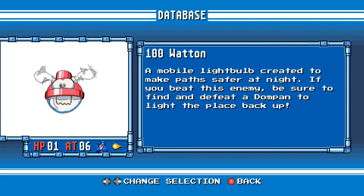100 Watton. A mobile light bulb created to make paths safer at night. If you beat this enemy, be sure to find and defeat a Dompan to light the place back up.